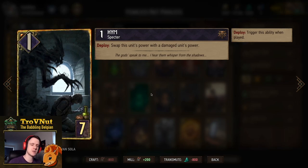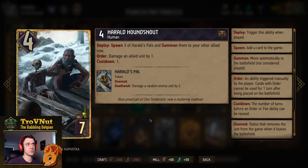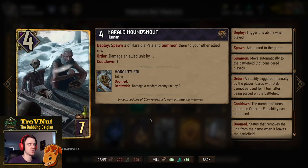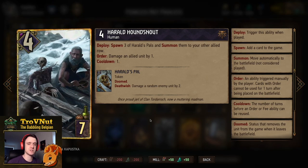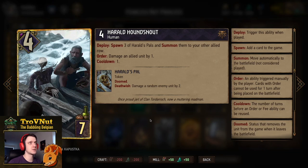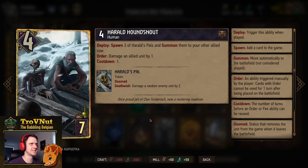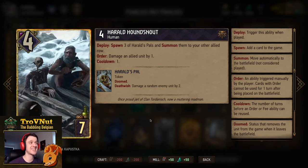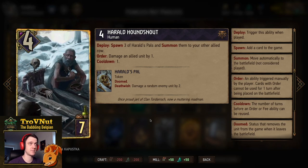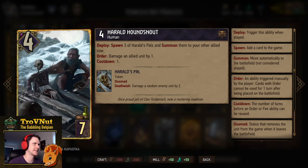Harold Hounds Now is a 4-power card. On deploy, you spawn three of Harold's Pals and summon them to the other allied row. He also has an Order ability where he damages an allied unit by 1 — useful on those Pals, which are doomed 1-power tokens that damage a random enemy unit by 2 whenever you kill them. Basically giving about 10 points for 7 provisions if all damage hits something properly, and they give you extra bodies that can take hits.